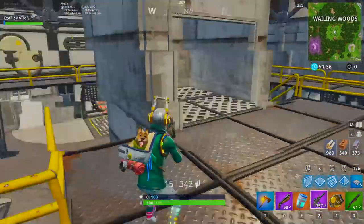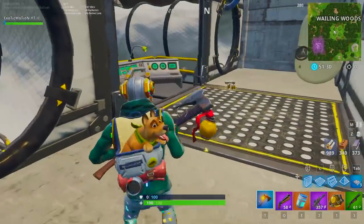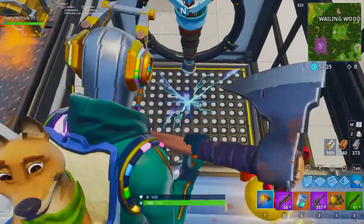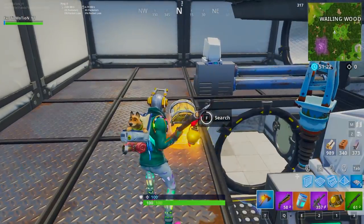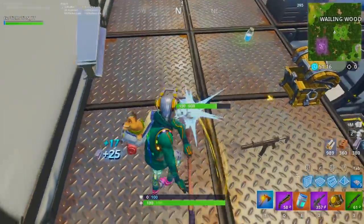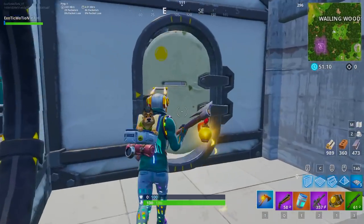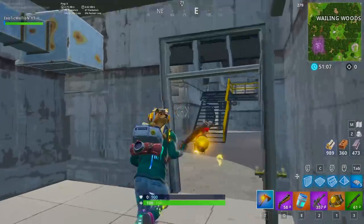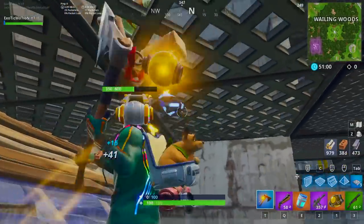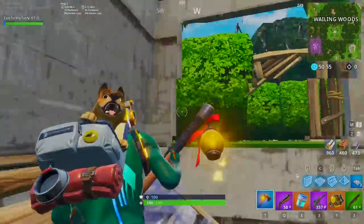This is actually the good part about Wailing Woods. Once you're in the bunker and you finish looting, you get all your mats and you're ready to go — you can get a lot of kills here too. Go through this little tunnel and there's usually always a rift down here. Rifts are still in the game. The only ways out are that rift or building your way up through the top.